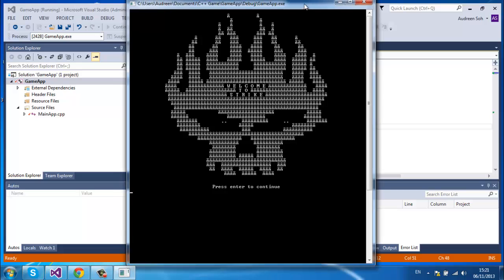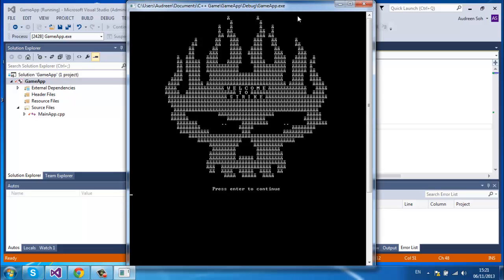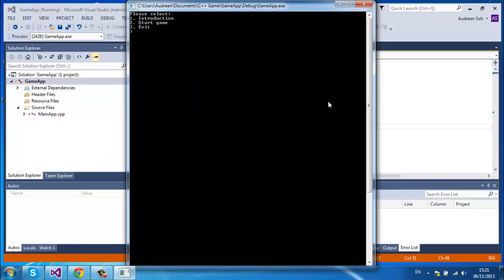So this is my game and I have this logo here with 'Welcome to Strike'. Press Enter to continue. Please select: 1 Introduction, 2 Start Game, and 3 Exit. So we're going to press 1 to see what's inside the introduction.